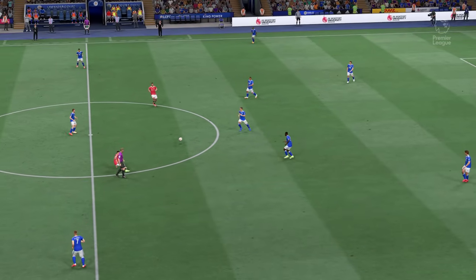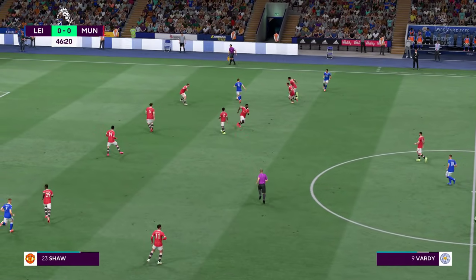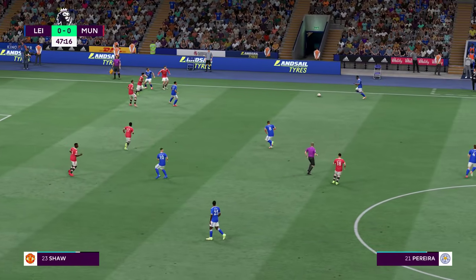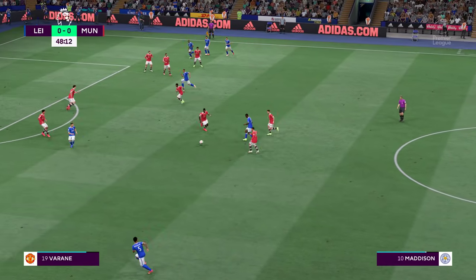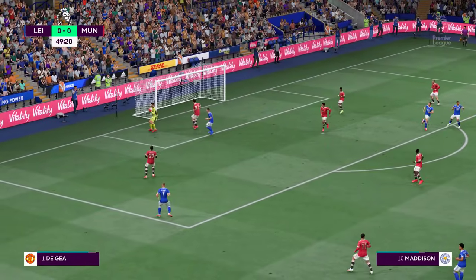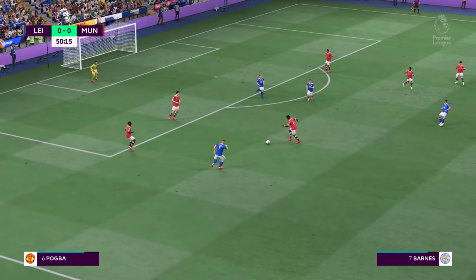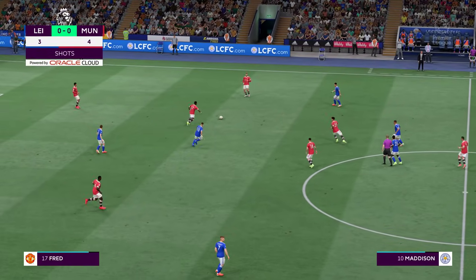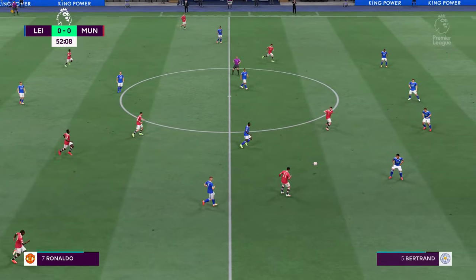The teams are ready to have a go at each other again as the second half commences. Riccardo — Pogba has it, potential danger, and nicely struck, and the post getting in the way. The keeper has it and all is well. The stats tell us everything — they just aren't doing enough going forward, too predictable and far too slow in their build-up play. They need to do something different to get the breakthrough.